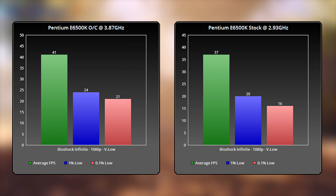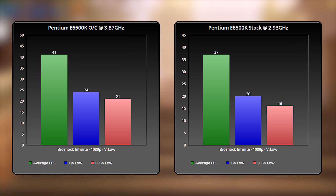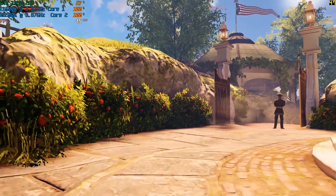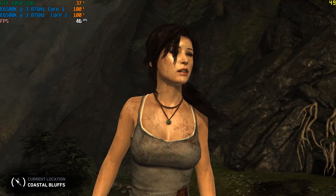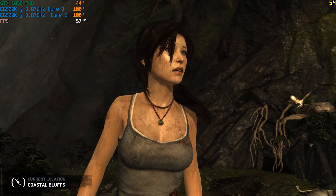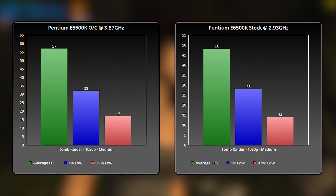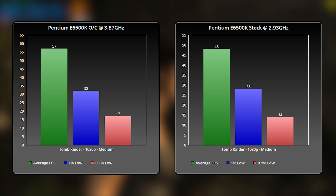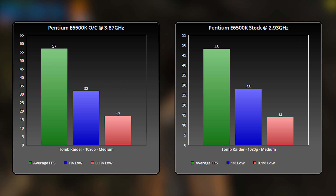I stuck with older titles best suited to this CPU, though I attempted Fortnite at one point only to be hit with an infinite loading screen — I'm not sure if the servers were down or whether this CPU was just giving up on me. 2013's Tomb Raider was also very playable, averaging over 50 frames per second at medium. Again this was an improvement over stock speeds, but the CPU was still running at 100% usage throughout every in-game test. I used a GTX 1050 as it was more than enough to handle this CPU.